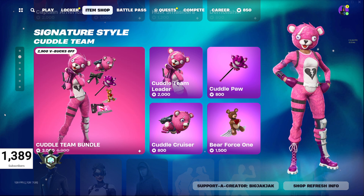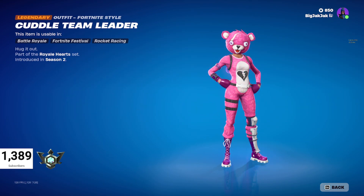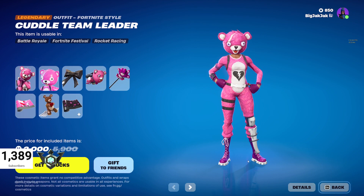And then the Demolisher pickaxe, which is customizable with sprays. We got Cuddle Team Leader back in here — 1500 V-Bucks normally, down from 3000 V-Bucks. You get tons of stuff in this one. It's actually a really dope deal. I quite like the Cuddle Team Leader skin — it's pretty fun.